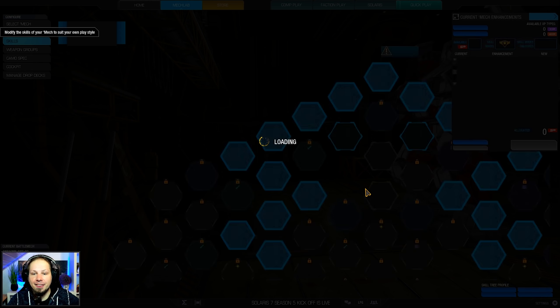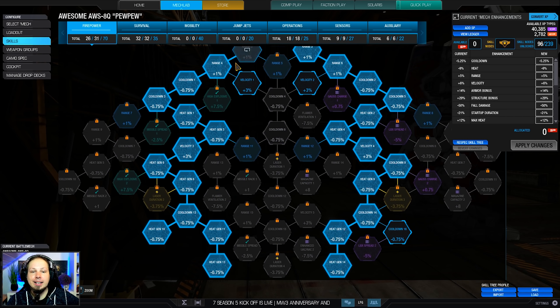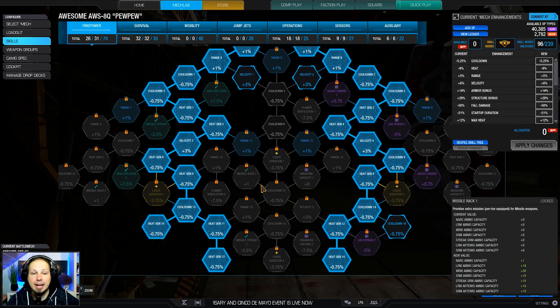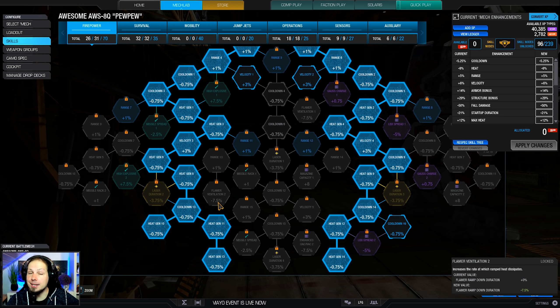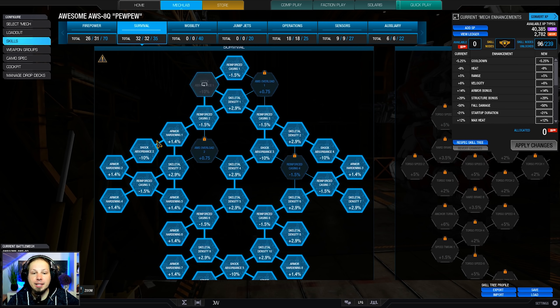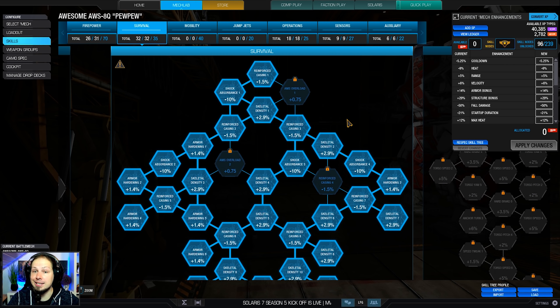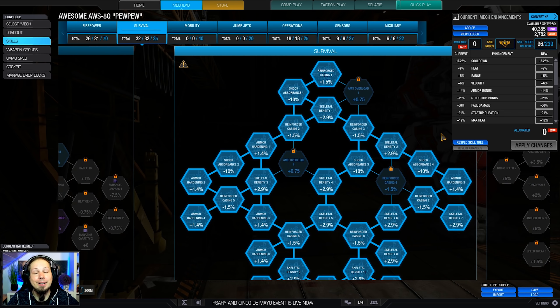The skills are like this. As you can see, we have gone down the left and right path of the firepower tree, getting a bunch of cooldown, range, and heat gen as well as velocity on the mech. Other than that, we have maximum survivability because as I was saying, the mech is big and easy to hit, so you will catch some return fire. Make sure that you have survivability maxed out in order to survive as long as possible.